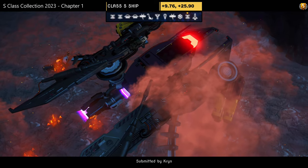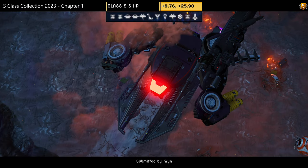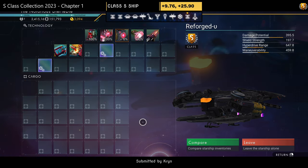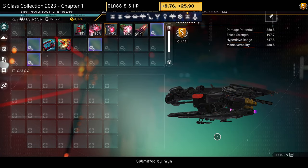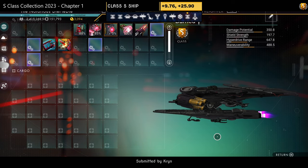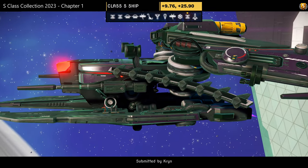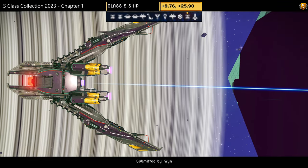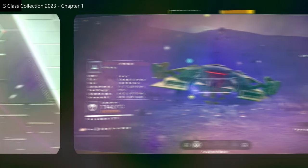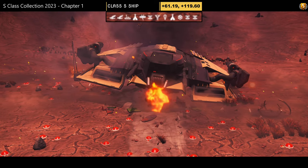Ship number eleven, submitted by Krinn. Color scheme: dark black and purple dragonfly with big fat light on the front, full-size dragon wings, extender thrusters on the bottom, and yellow tips. Supercharged slots: two on the left, one in the middle, one on the right — absolutely banging once all unlocked. A beautiful small dragonfly if you like them simple and sleek.